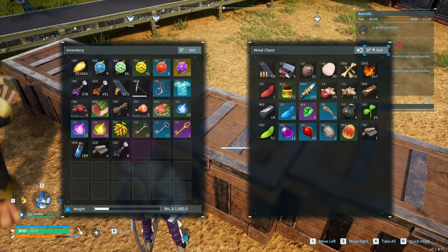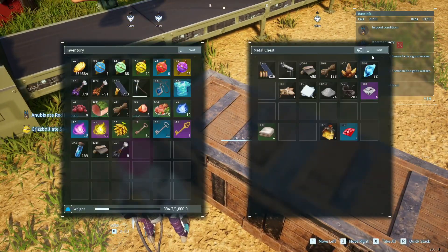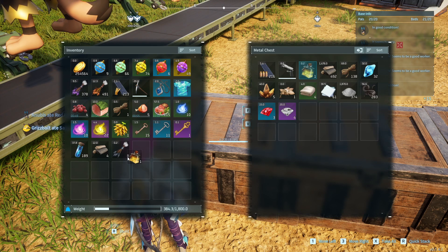I want to show you how you can re-spec your stats. All you need to do is drink an item called Memory Wiping Medicine. I got this somewhere — I think I got it from capturing a Lavender.